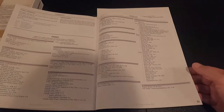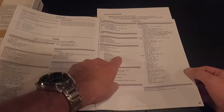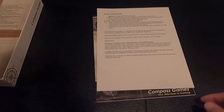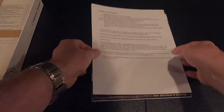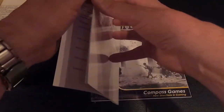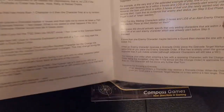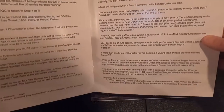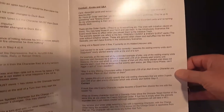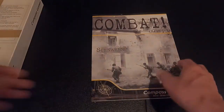Combat optional rules, then the index and order phase. And like I said, there is some errata for the rulebook. The scenario book display has clarifications too. This is really nice card stock — they did this on some very nice paper.